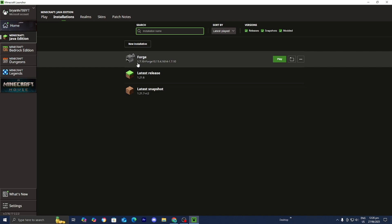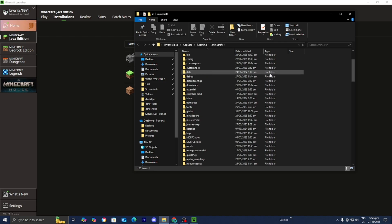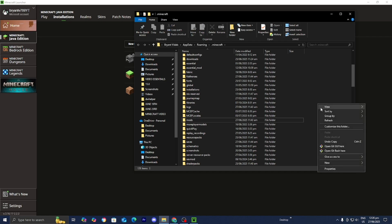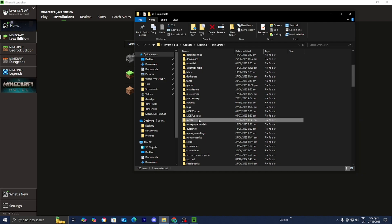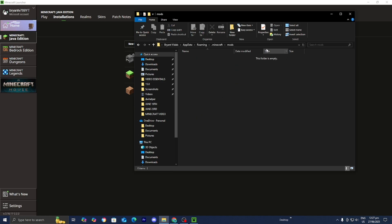Once you've located it, go to the right and press on the folder icon that says open installations folder. You're going to get a bunch of folders, but the only folder you need to focus on is the mods folder — it will be called mods in all lowercase. If you do not see the mods folder, right-click, press new, then folder, and call it mods in all lowercase. If you already have the mods folder, you're good to go. Go ahead and open it up — at the moment it will be empty.